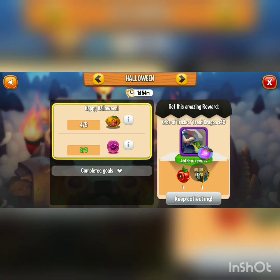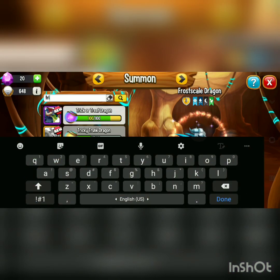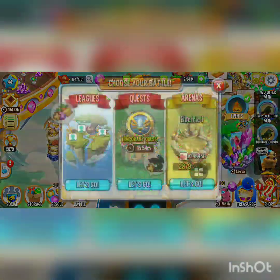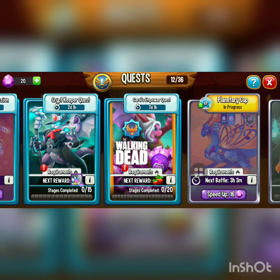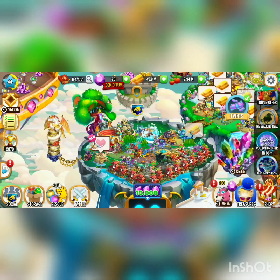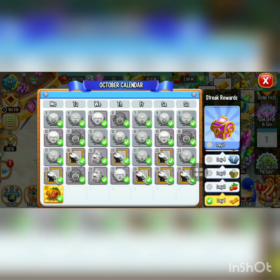For the Halloween event, I still need one more pumpkin to get the last trick-or-treat orb. I'm summoning the Frost Kill dragon to get a trick-or-treat orb, but I might need to use my joker orbs. To get pumpkins you have to complete the Halloween quest, which has only two or three stages per day. You can also get a pumpkin from the login calendar, including a special one for logging in on October 31st.